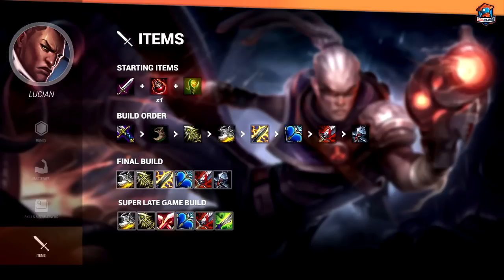You want to aim for an early IE into SHIV. Infinity Edge into SHIV is just the best two-item spike in the game, so the sooner you can get that the better. As for the final build, Lucian does Infinity Edge, SHIV, Last Whisper, Bloodthrister, and a defensive item of your choice — so GA, Banshee's, or Mercurial, depending on the game.